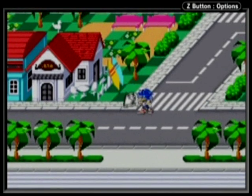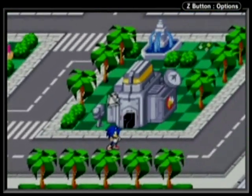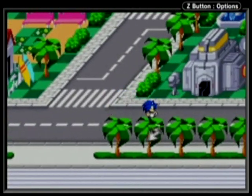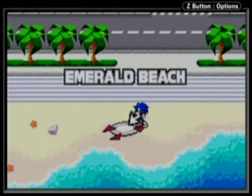Emerald Town is apparently where Sonic and his friends have stayed. You can see Tails' workshop — it's got the Tails logo and Tails has a house. Basically, when you're moving around on the world map, you just go to places and you'll see this little cursor. When you see the cursor, that means that's a place you can go. So let's go to Emerald Beach.